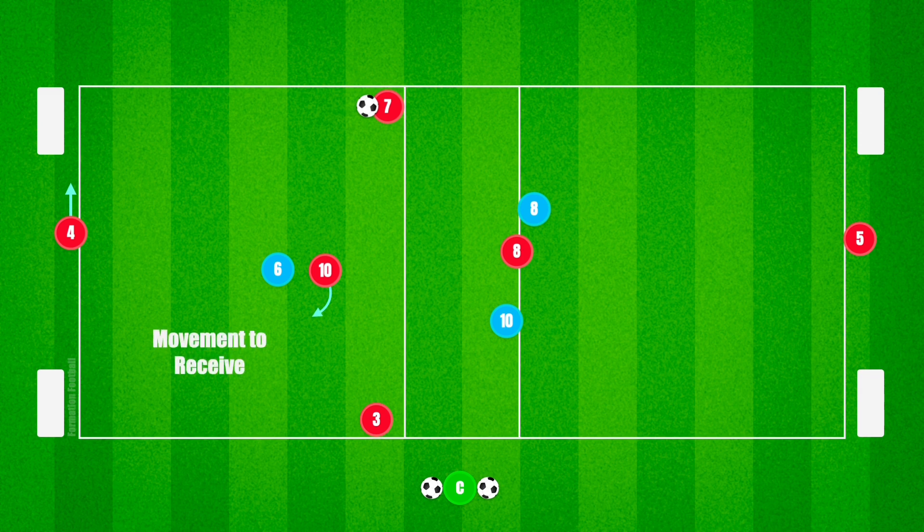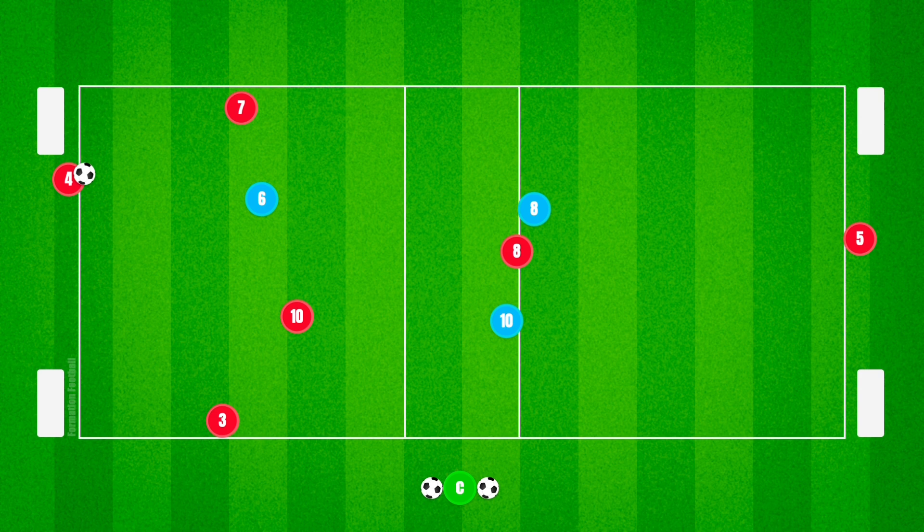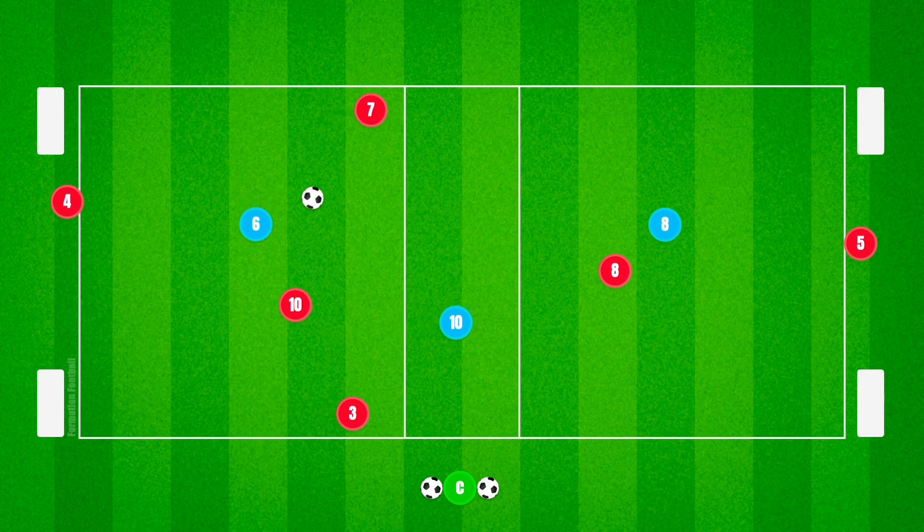Coaches should stress the timing and type of movement to develop players' awareness and off-the-ball movement. After a successful switch of play, one defender and one attacker should remain within the furthest zone to repeat the activity in the opposite direction.